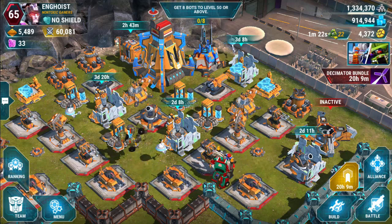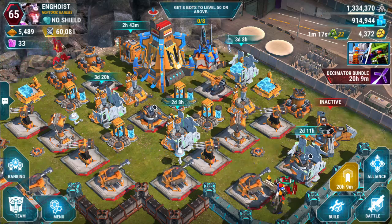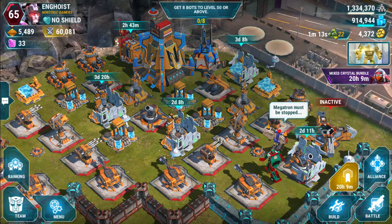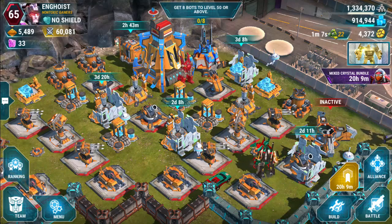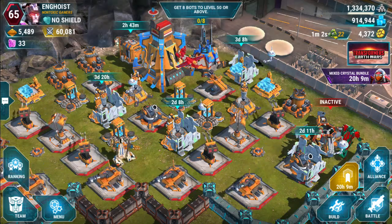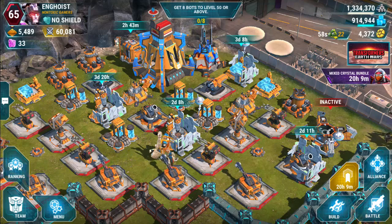I'm not really looking for the bots that were in the crystals. Ratchet was the other one, and then Cup — I've got three-star Cup. Four-star Cup would be great because I really like Cup, he's a good one. But the other motive was to try to find three or four-star Snarl or Slog, because I was still missing those guys — I really wanted to be able to put together Volcanicus.